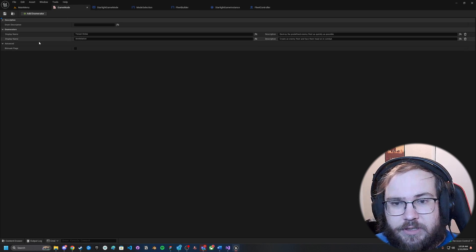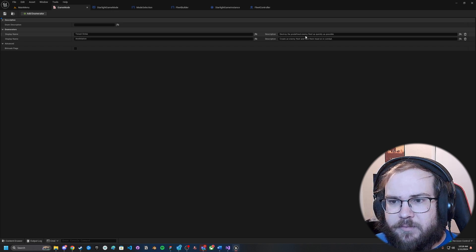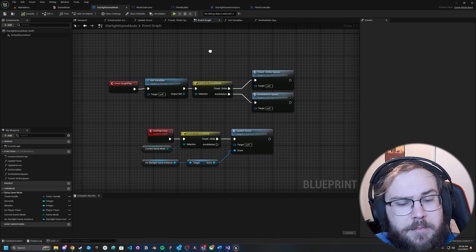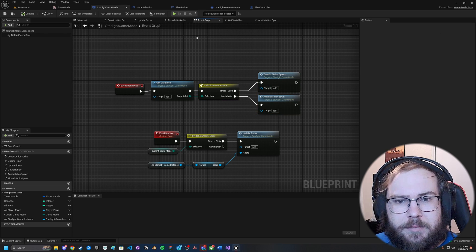This is using an enumerator — I've got Time Strike and Annihilation. I'm giving them quick descriptions so that when players are selecting what game mode they want to play, I can give them a little bit of information about those game modes.